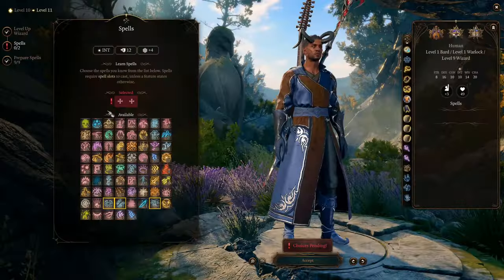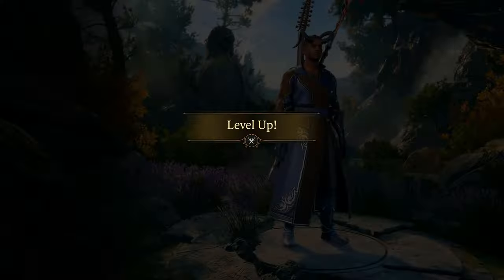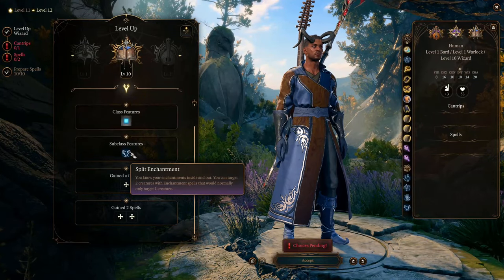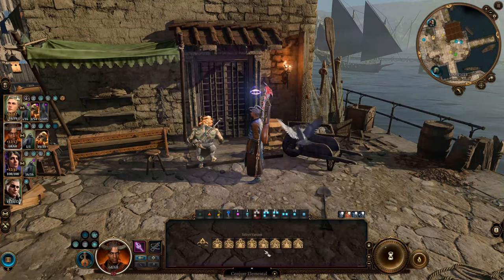At level 11, we can learn the spell Conjure Elemental to summon a stronger unit for our party. At level 12, we get our final special school ability, Split Enchantment. At this level we can also upcast the Conjure Elemental spell to summon the strongest units we can for our party.